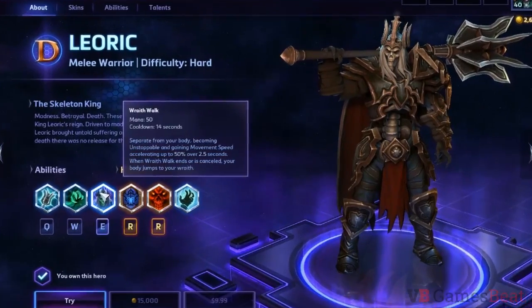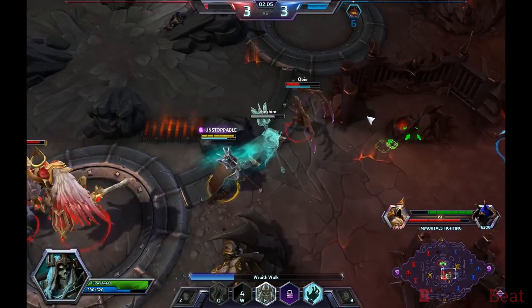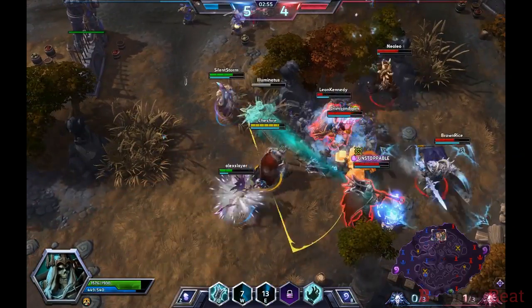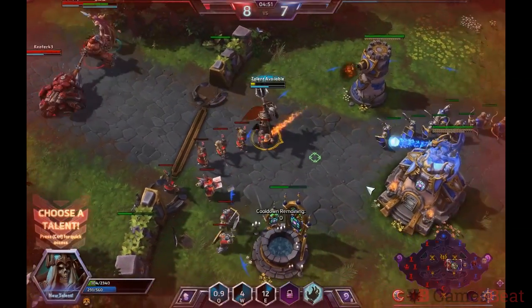The Skeleton King's E ability is called Wraith Walk. This makes him unstoppable and causes him to leave his body as a wraith for a short time. When the spell ends, his body teleports to the wraith's current position. This gives Leoric a good amount of mobility, letting him chase down runners or escape an ambush.